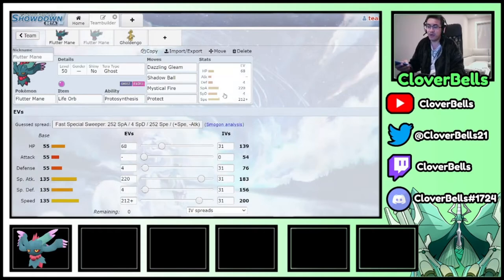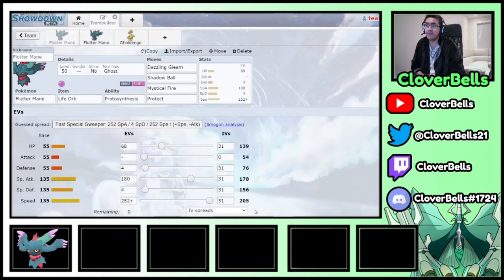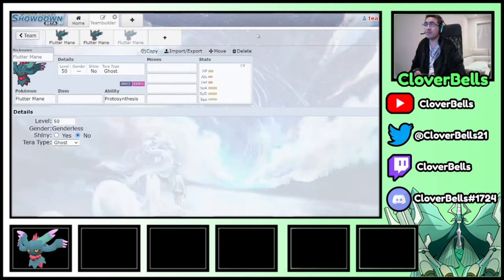The math: Gholdengo Timid max speed is 149. Under Tailwind that's 298. To outspeed, you need 299 or 300. With 200 speed and Protosynthesis x1.5, you get exactly 300. So Flutter Mane with Protosynthesis outspeeds Gholdengo under Tailwind. The trade-off is slightly lower speed than max, so you lose speed ties with other max speed Flutter Mane - use with discretion. The compensation is a little more Special Attack damage.